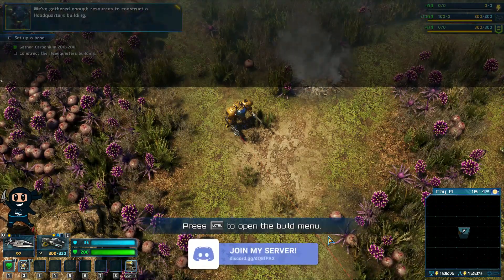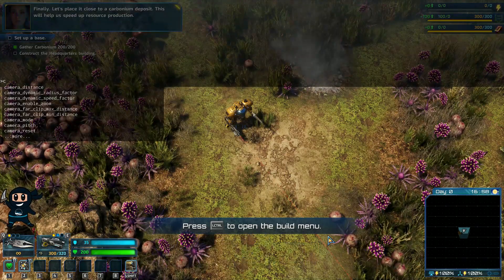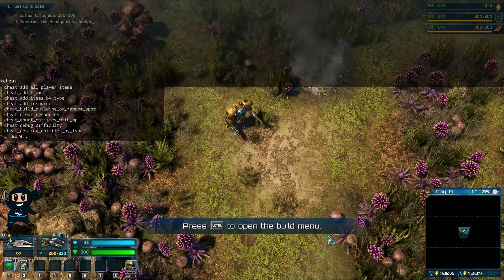Some admin commands, such as the Revol map one, will only require a 1 at the end for it to be enabled. However, if you were to type out that command again and put 0, it would then be disabled.